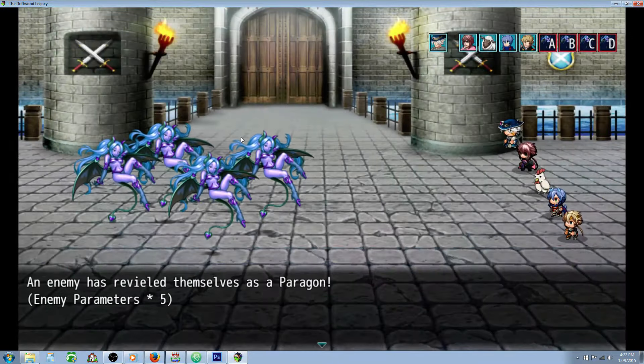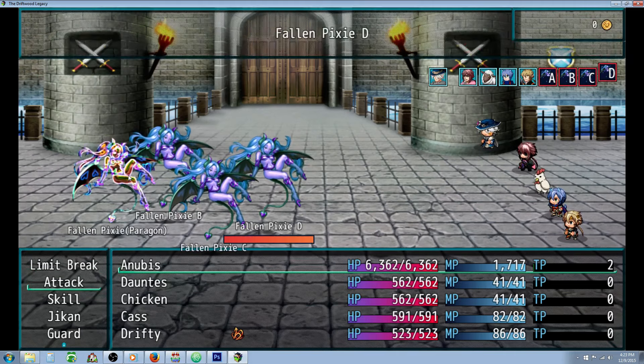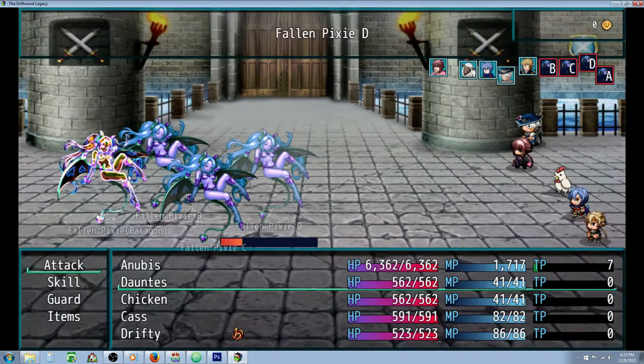So we can see that around turn 0 the enemy has revealed themselves as a Paragon, so their parameters are times 5. The first Fallen Pixie has switched graphic and basically transformed into a different enemy which has increased its stats by 5. So we're going to just dispatch these enemies really quickly.